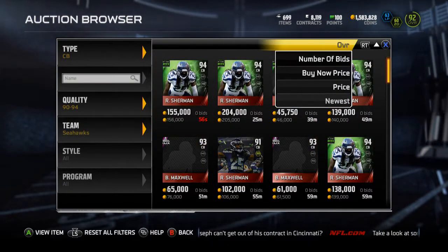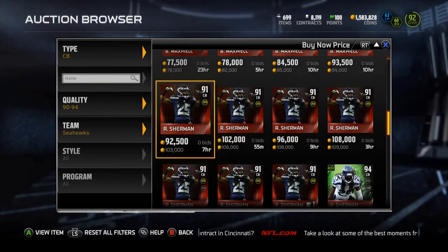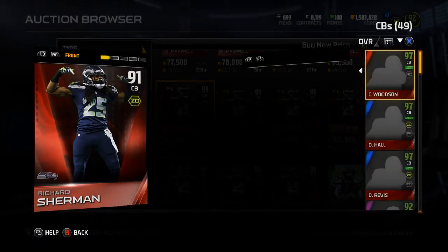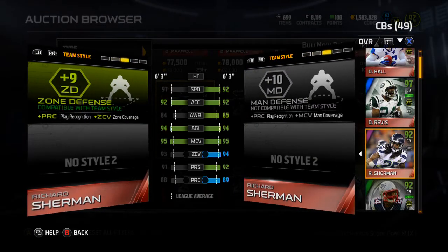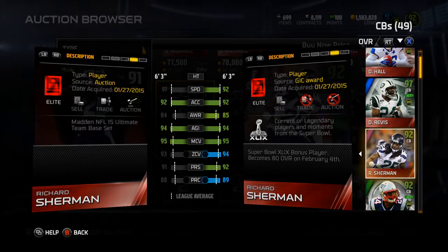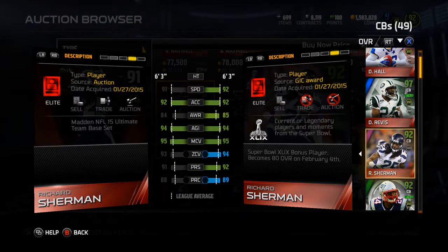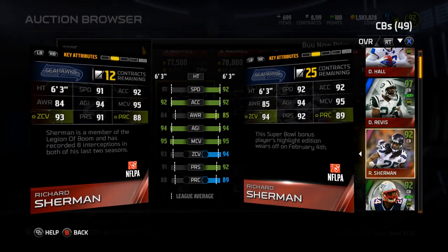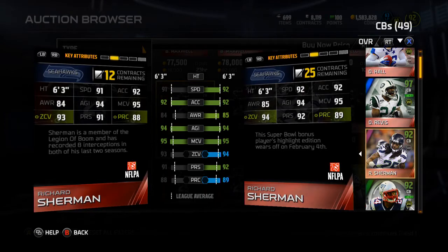The 91 overall Richard Sherman is currently going for 100k. Also keep in mind: with these two Super Bowl cards, they go down to an 80 overall on February 4th, which is Wednesday — a week from tomorrow. So you have about nine days with these cards if you count yesterday.